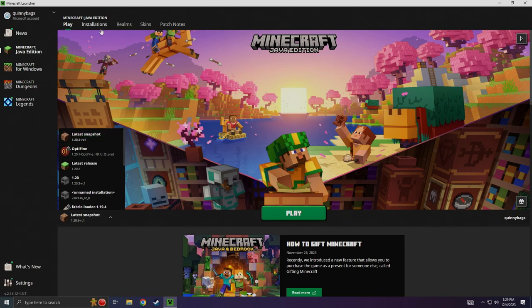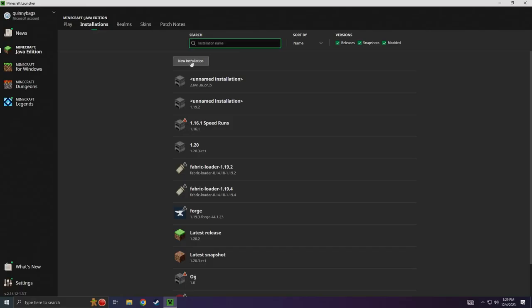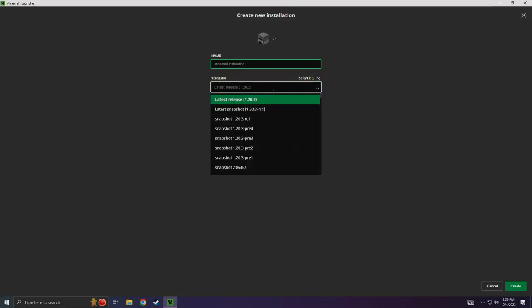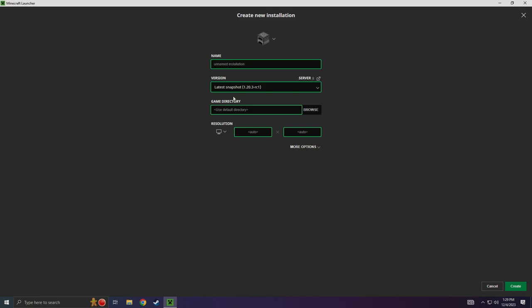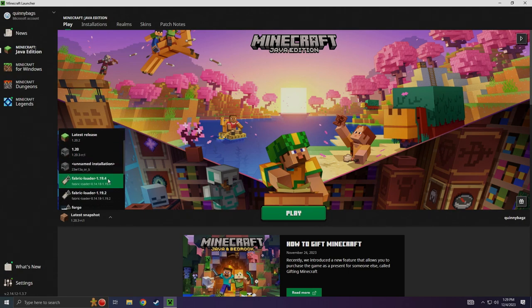If you can't find it by chance, you can always go into installations up here, go to new installation, find latest snapshot right here, and go ahead and create it in the right corner. Now you can actually go ahead and use the latest snapshot.